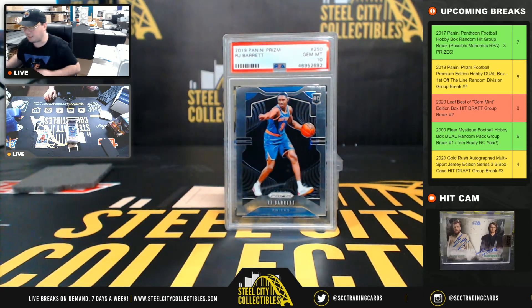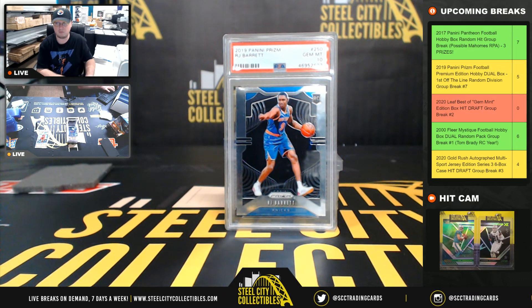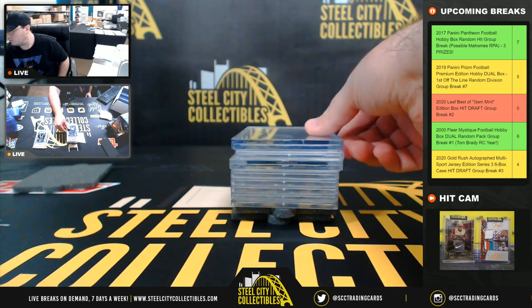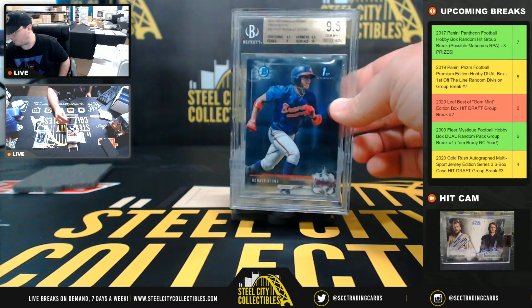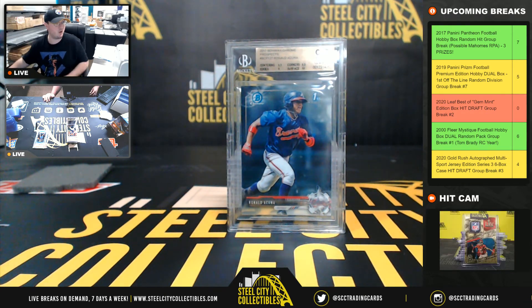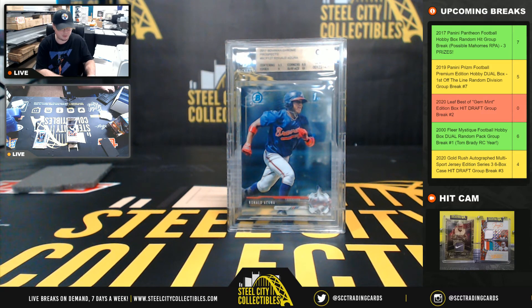Next up: 2019 Panini Prizm R.J. Barrett rookie PSA 10. Nice hit right here too — 2017 Bowman Chrome Prospects, first Bowman, Beckett Gem Mint 9.5, Ronald Acuña.